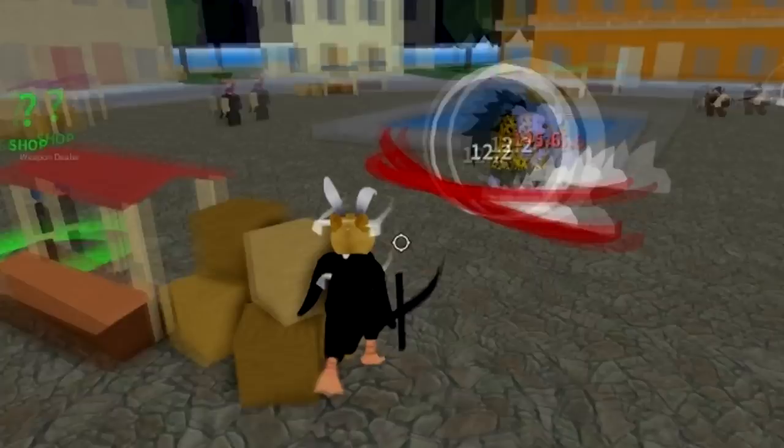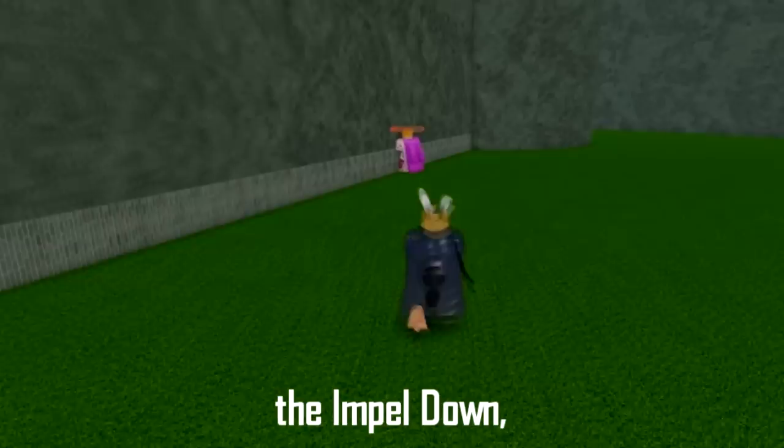Next, we got pink cape. To get the pink cape, you need to kill the flamingo which is located at the Impel Down. Pink cape gives 200 health when you equip it.